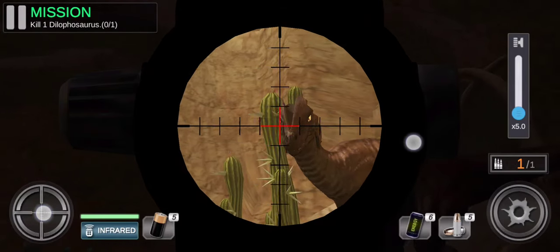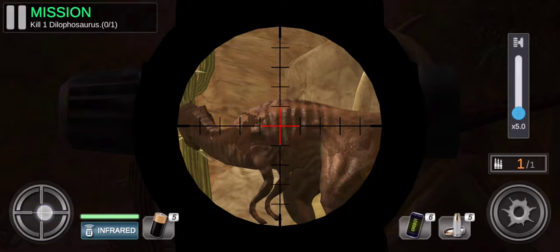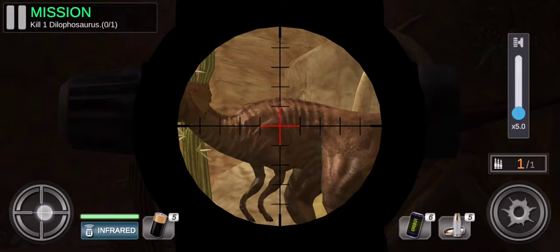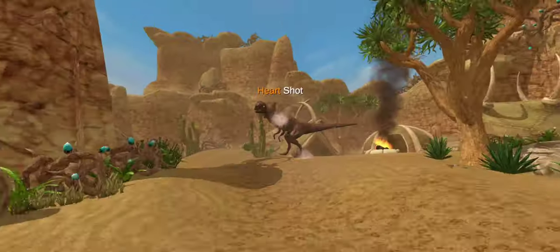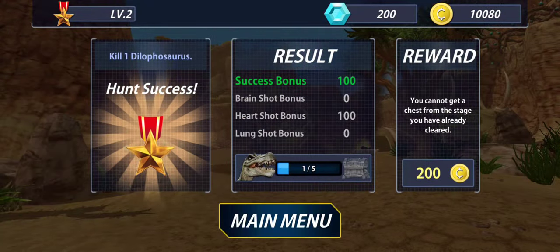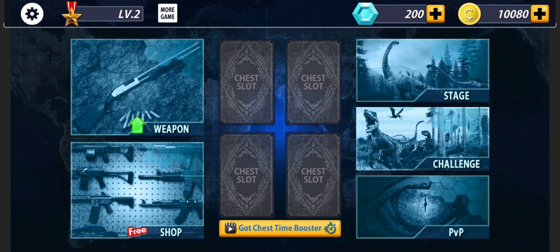Shoot it in the head of course, or in the body to be sure that you can hit it, and then you press to shoot. Let's shoot — wow! We shot in the heart. That's cool. Let's go to the main menu.